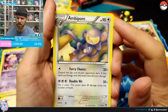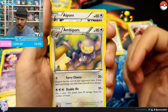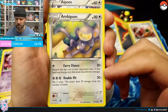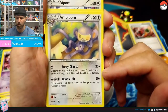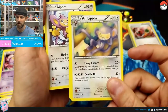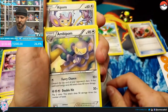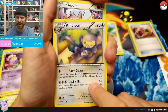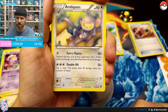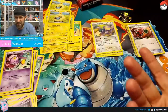Tail Jab is Aipom's normal attack for 20 damage — nothing to write home about. Ambipom goes up to 90 HP. Fury Chance does 20 plus: discard the top card of your opponent's deck; if that card is an energy card it does 60 more damage. So if you can use Fiddle Around to put an energy as the second card, then next turn when Ambipom attacks it does 80 damage. Double Hit does 50 damage times the number of heads on two coins — not a fan of flip moves, but at least it's up to 100.